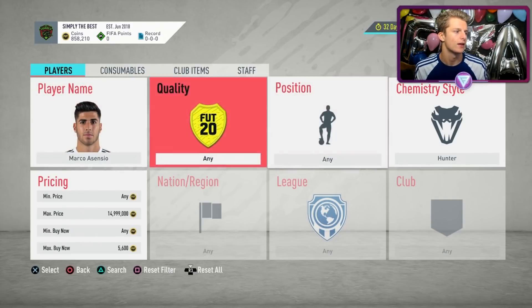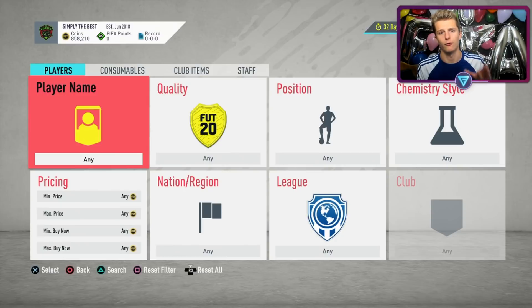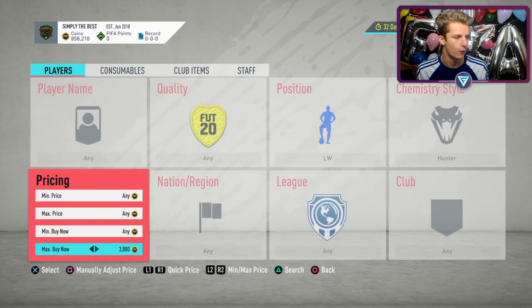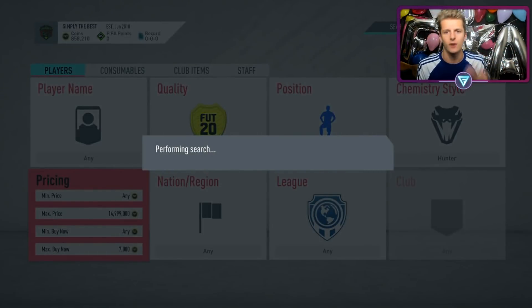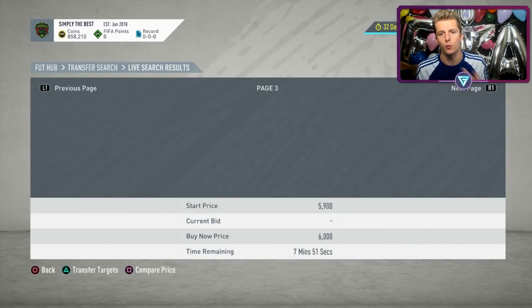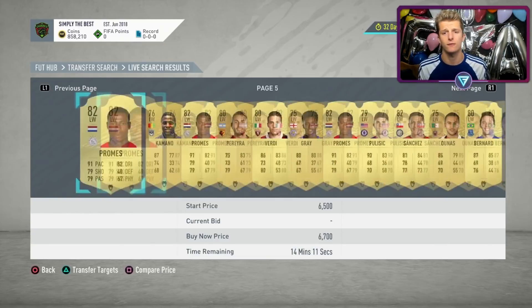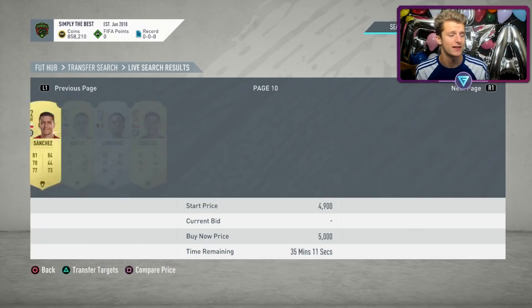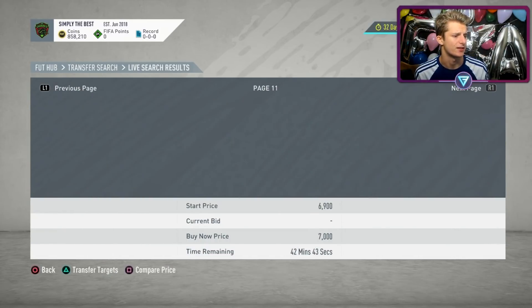So anything between his buy now of 3.6k and 5.2k — whatever you buy for is profit. What I do is write down a list of players who cost between 2 to 5k, then look for them with a Shadow or Hunter, paying no more than 2k more than what the gold card sells for. You always want to scroll to the 59th minute because these are cards that have just been listed — a fresh listing is more likely to be a good deal.